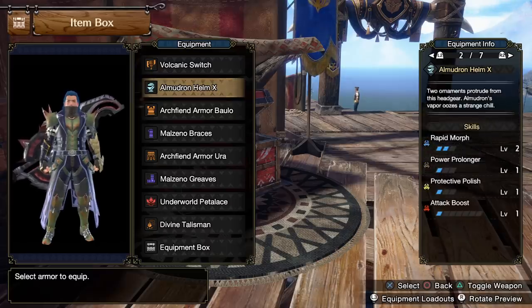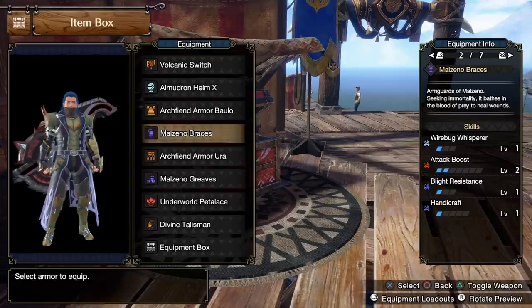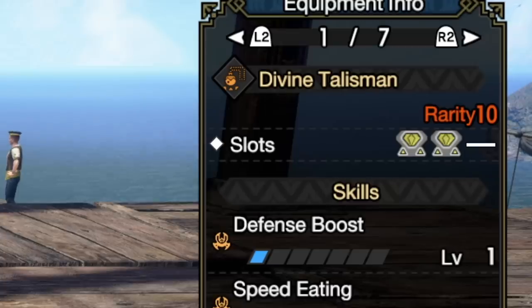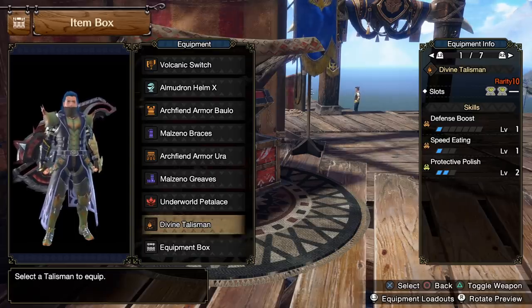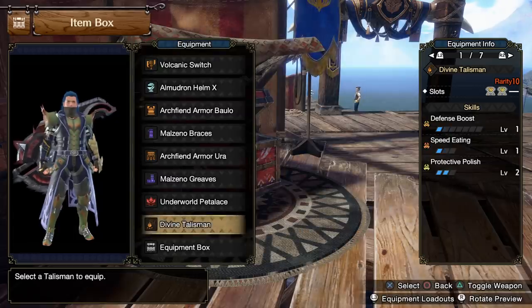Let's explain the equipment we're wearing and why. We have the Almadron helmet which gives us two Rapid Morph and some Power Prolonger. Then the final boss's chest piece gives Weakness Exploit one, Resentment one, and Chain Crit one. Then the Maldonero gloves give Wirebug Whisperer one, Attack Boost two, and a bit of Blight Resistance. For the belt we have the final boss's belt — Weakness Exploit one and the other two Chain Crit we need. For the boots: Blight Resistance two, Weakness Exploit one, and Attack Boost one. For the talisman, we've picked one that has two two-slots — a 2-2-0 talisman. This is the baseline recommendation for all builds because it's an easy and reliable talisman to get without much time melding. Better skills like Power Prolonger, Rapid Morph, or two Protective Polish would let you rework decorations for more value, but a 2-2-0 talisman is the baseline we're recommending.